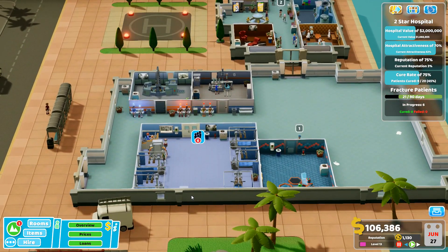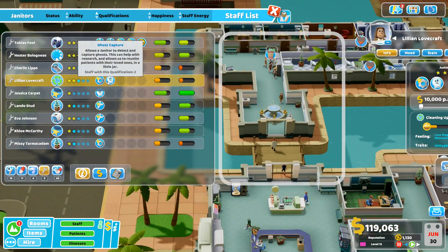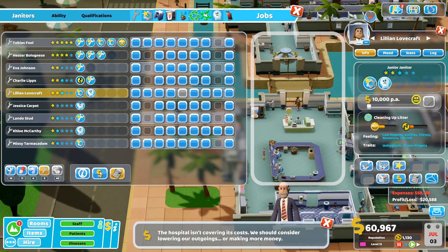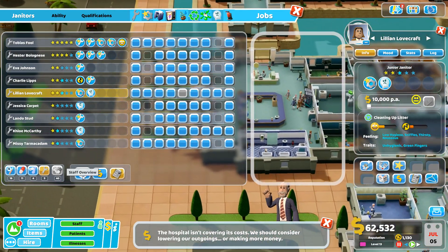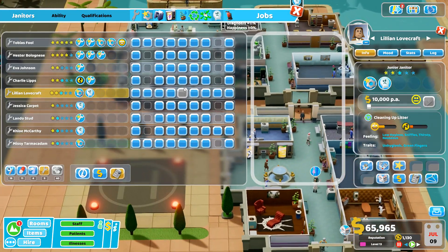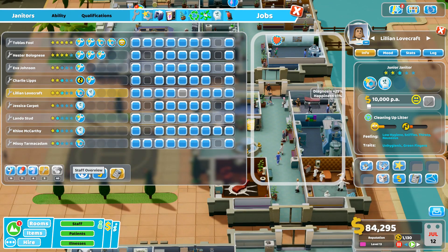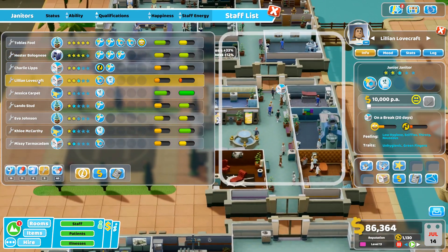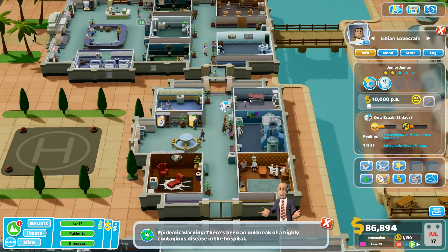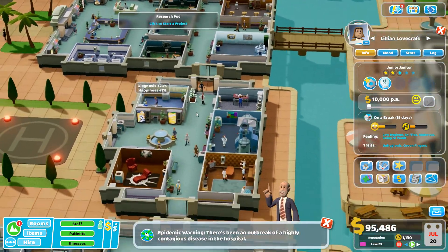Thinking about assigning janitors to specific areas which I haven't done before. Going to staff to find ghost capture. Trying to figure out job assignment - peer review, staff overview. There's a visual epidemic event - these are very difficult because it's hard to tell who is actually ill. Kind of annoying.